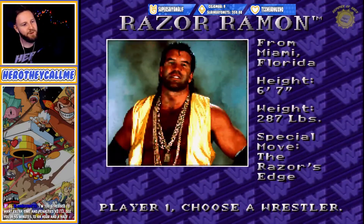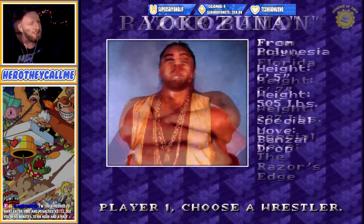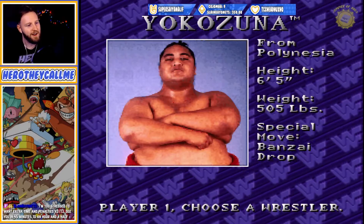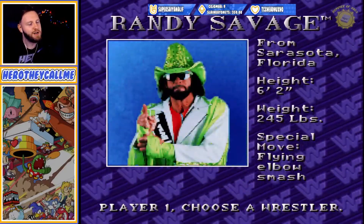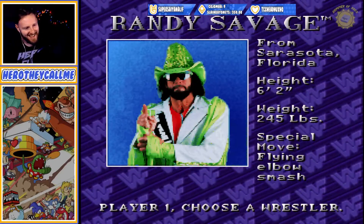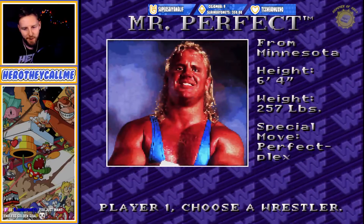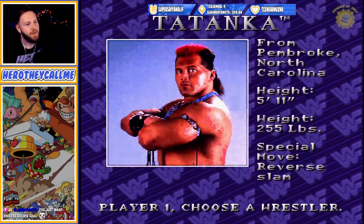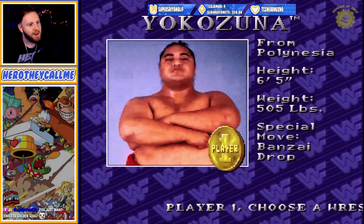Shawn Michaels and his mullet. You got Razor Ramon with the Razor's Edge as his finisher obviously. I love the 16-bit music. Yokozuna — who's my boy, it's probably what I'm going to pick. Scary. We got the Narcissist Lex Luger who I can't stand, Ted DiBiase, Macho Man — that's my father in case you're wondering — special move is a flying elbow smash. We got Mr. Perfect, the Undertaker, who's six foot ten and a half, Bret Hart, Tatanka, and that's it.